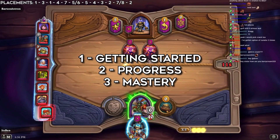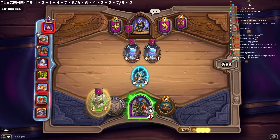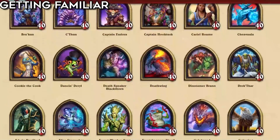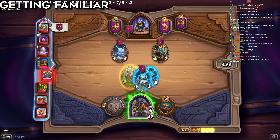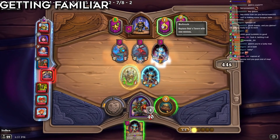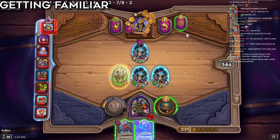There are three steps. Step one is getting started — how do you start learning? The first thing is just getting familiar with all the cards and heroes. There are so many cards and heroes and it can get really overwhelming to try and memorize everything. So just play a lot and eventually you will know what each card does just by looking at it, instead of having to hover over all of them and read their abilities.